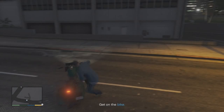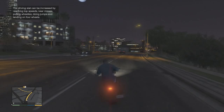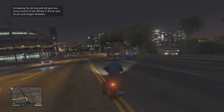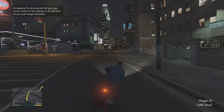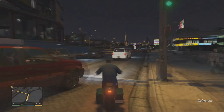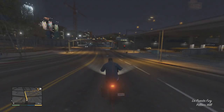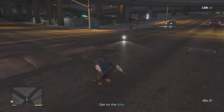Alright, he's gonna take the car — I got the bike. Get to the car wash. How am I supposed to do a wheelie? It's telling me to do one and I don't know how. Get back on your side of the road! Little tiny drift. Increasing the driving stat will give you more control of the vehicle in the air and let you pull longer wheelies. Dang, he came out of nowhere — slammed right into me. Come on, no — go away, phone. I knew that was gonna be close. That ended very badly actually.